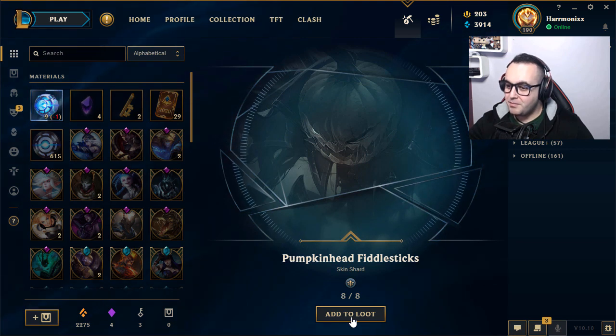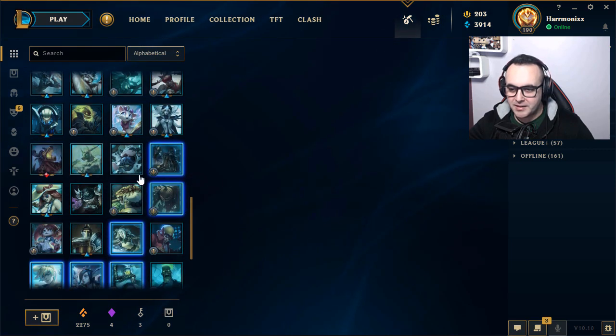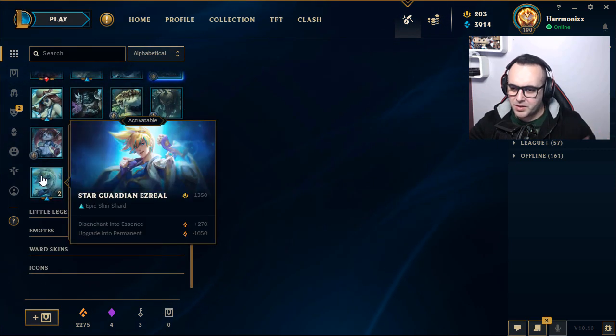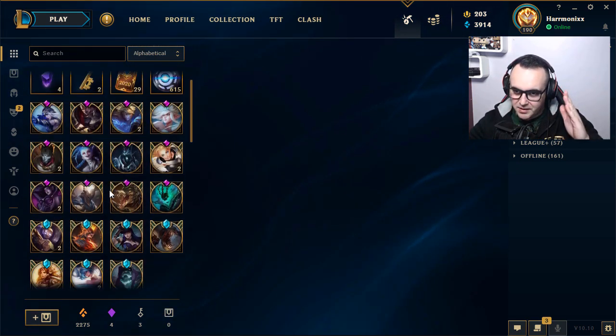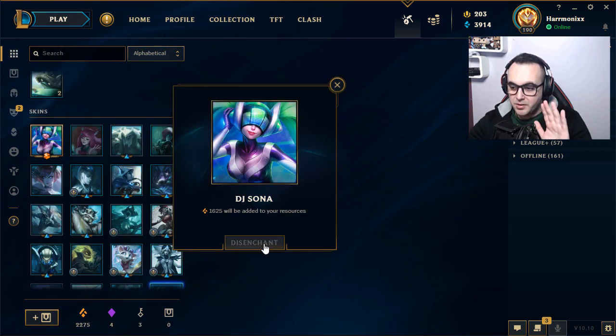Infernal Nasus — legendary! Two Star Guardian Ezreal — really? Two Star Guardian skin. And one gemstone! Pumpkin Head Fiddlesticks. That was a quick opening — I don't want to waste a lot of time talking, we go straight to the subject.